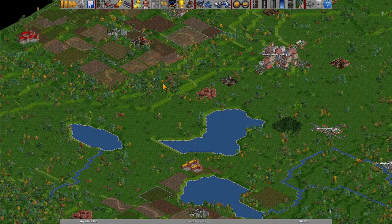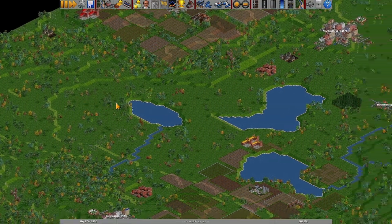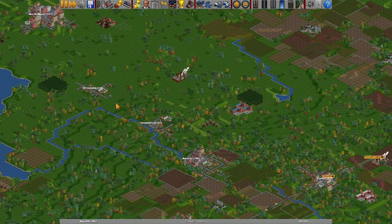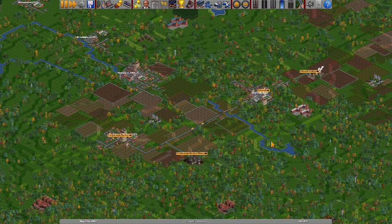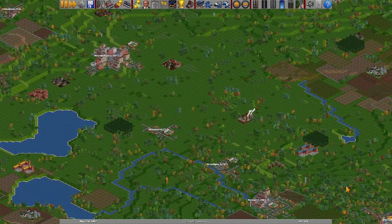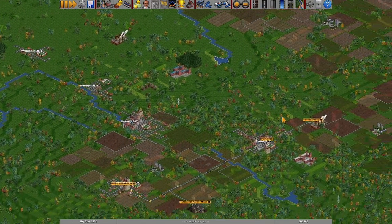Maybe what I do instead - what is this red thing? Just another factory. They come in different colors, those. What I may do - okay, scratch what I just said. I'm going to run up here and use maybe trucks to make the connections here, but run a train line from New Slad Head down to Punwell, making some money and things.